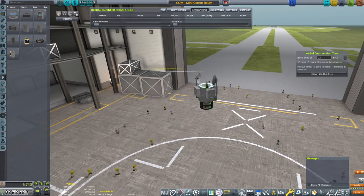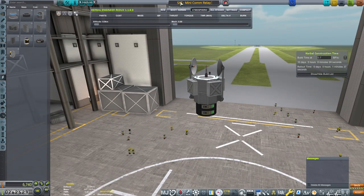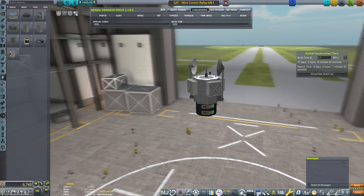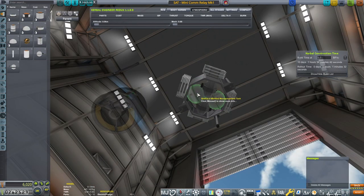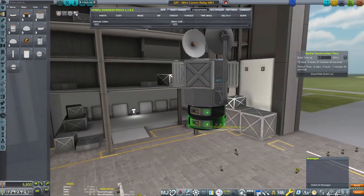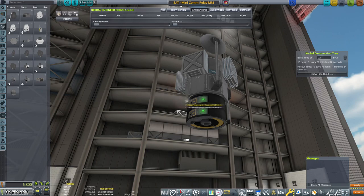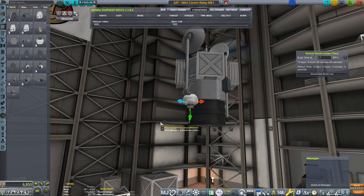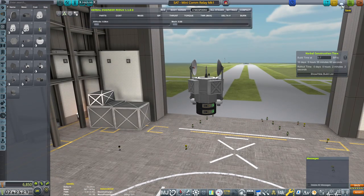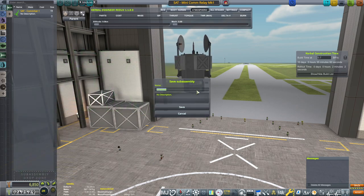So let's go into build mode. We have our minicom relay, which is okay, but it's not going to cut it for the moon. We need something a little bit more practical. I'm actually going to build this sub-assembly, which will be the minicom relay mark one. I'm just going to be placing two small fuel tanks, gyros, batteries, antennas — we didn't need the parachute. We need possibly the thrusters; those could be handy because we have some tanks, so might as well put them to good use. We want this satellite to be as small yet still usable as a relay to the Mun. We're going to save it as a sub-assembly.